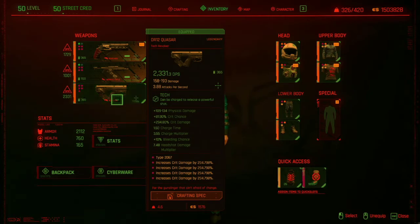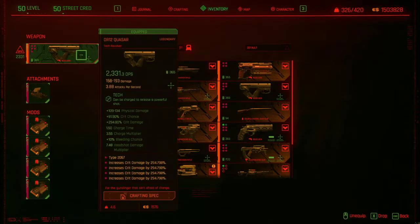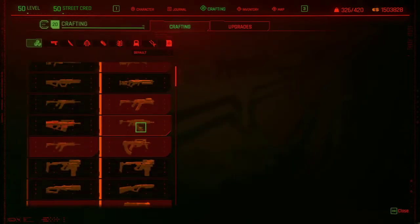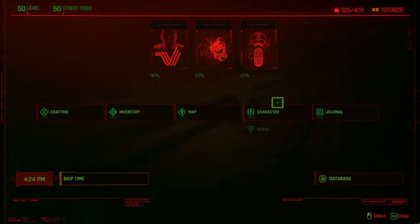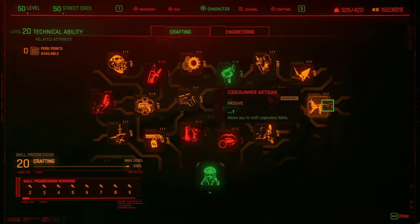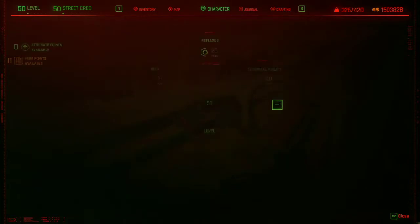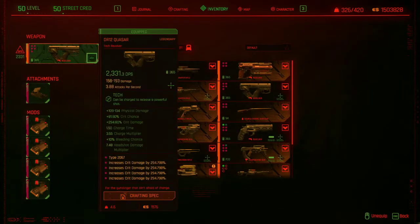So this is the revolver I'm using, and I got all crit damage mods. This is just a crafted revolver — I think you get this when you unlock the perk in the crafting tree. If you have this and you don't have the crafting spec for this gun, let me know and I'll do some research and figure out how to get the specs. And if you do have the specs, you want to keep creating them until you get one with a really high crit damage.